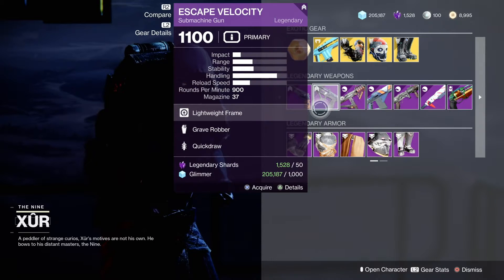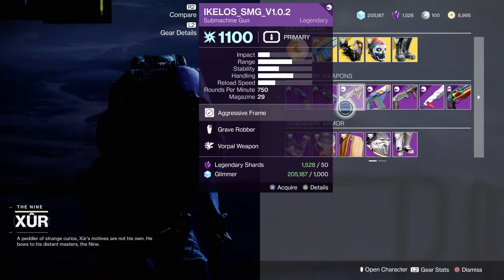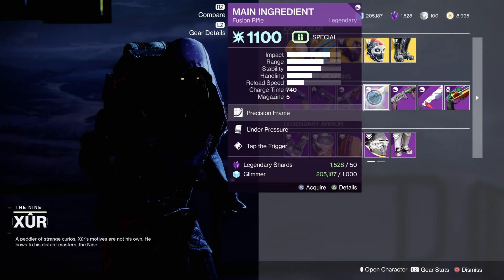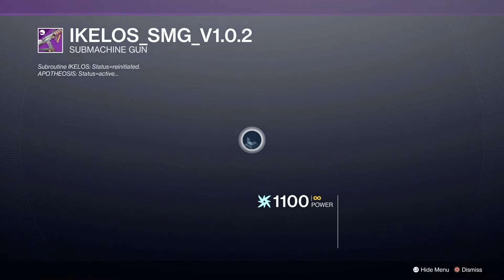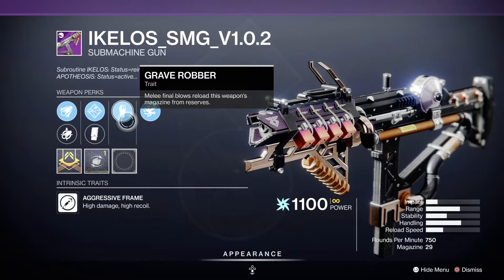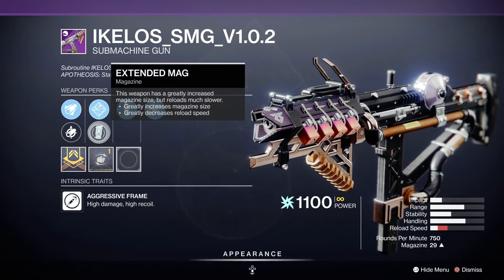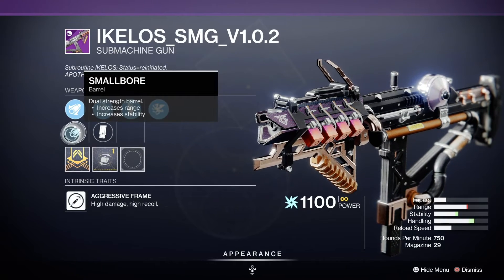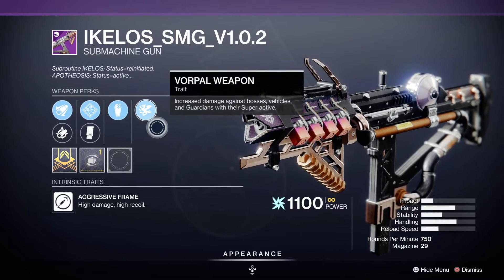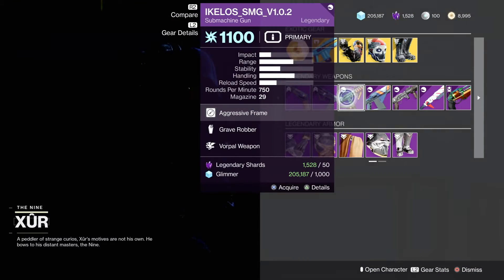Escape Velocity with Grave Robber and Quick Job. Close SMG with Grave Robber and Vorpal Weapon - I want to touch on this just for a second. Since I feel that this with Extended Mag and Small Bore, I feel like this would be a definite pickup, you know, as a matter of fact.